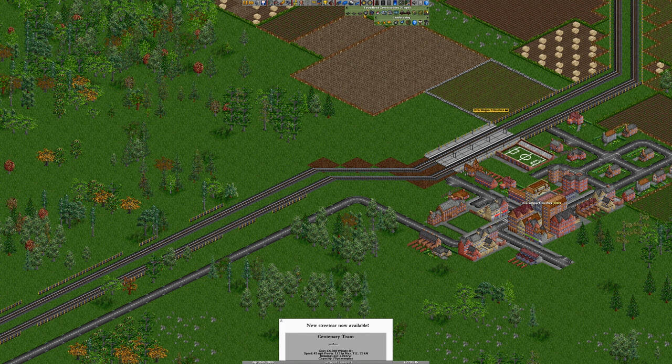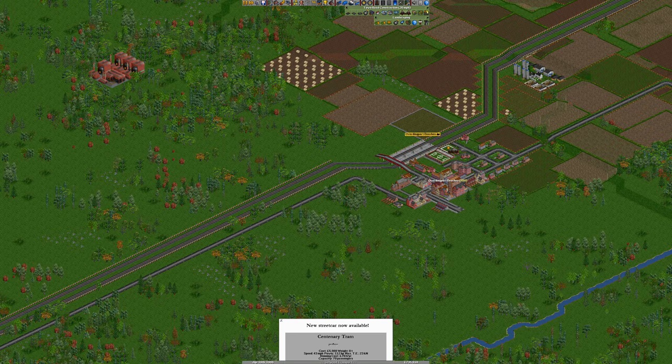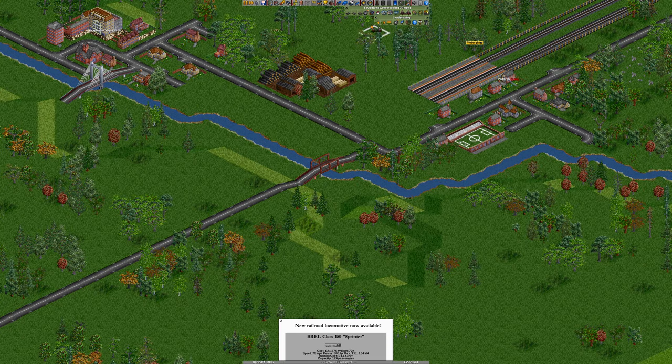Overdingport Beaches don't actually hate us that much yet, but we're going to pop in a bridge there. And look — we've just unlocked a Class 150 Sprinter. Now that is good timing. Plubra did let us delete that bridge — we're going to tidy that up a little bit.